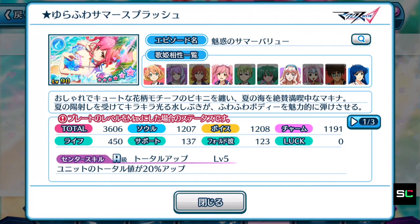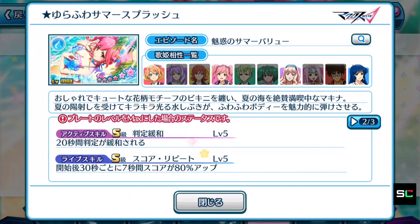Let's take a look to see whether the active skill and life skill are at least some use. The active skill has an S-ranking, but it is not an active skill meant for high score purposes — rather it helps you complete certain missions requiring specific tasks. For 20 seconds you will have an easier time tapping notes, which is definitely good for practicing really difficult songs with tricky notes. The life skill is also S-rank — score and repeat — which means this life skill is meant to be used for long duration songs like Axia. That's why Makina's episode plate is meant to be used for the current event, which has its main song Axia.